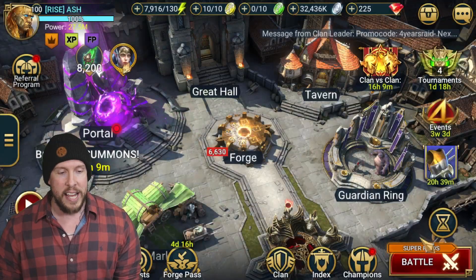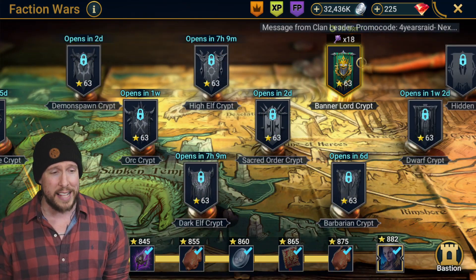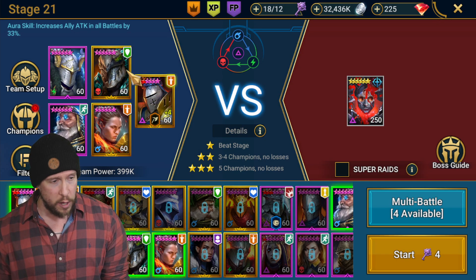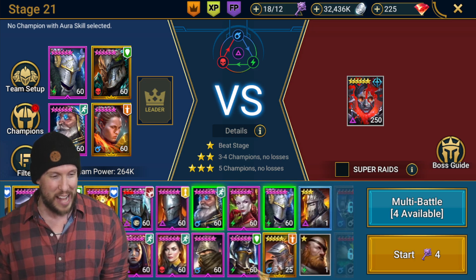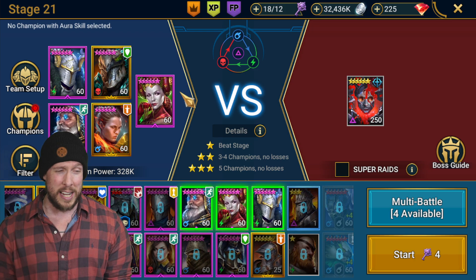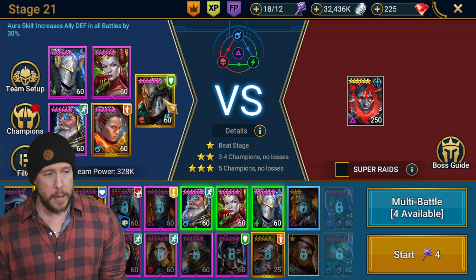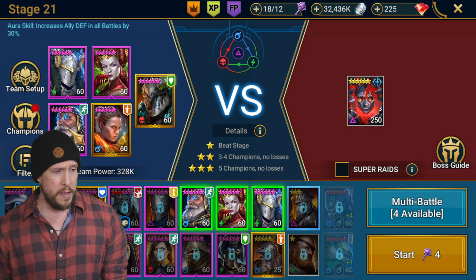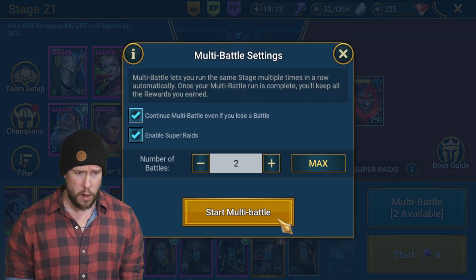Let's go ahead and take him into Faction Wars — trying to time these guides around when the faction war is live. Stage 21, let me get Baron out of there and try to make it not too pay-to-win. Let's put in Lady Annabelle, who we did a guide on recently. We need some damage dealers: Staltus Dragonbane and Ronda as well, plus Archmage Helmet — one of my favorite champions. Let's see how the squad does.